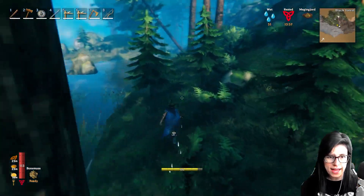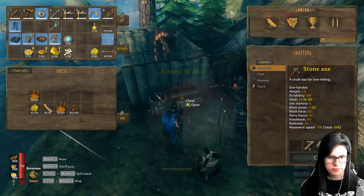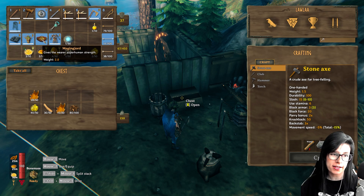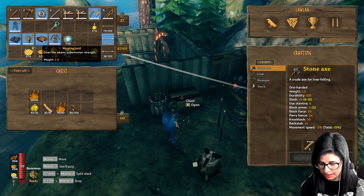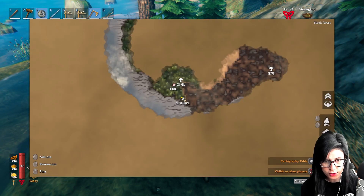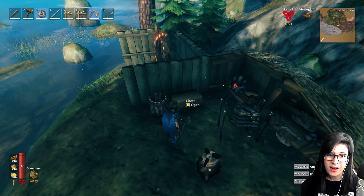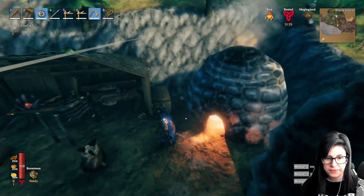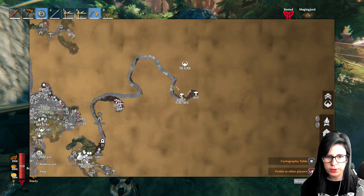I need wood - I haven't got any wood at all - so I'll have to go and chop some. I finally managed to save up enough coin to buy the Megingjord, which I'm very pleased about, so I won't have to take so many trips back and forth to the crypt. A burial site nearby got me just enough and I also got a lot of surtling cores, so I'm all set for portals too.